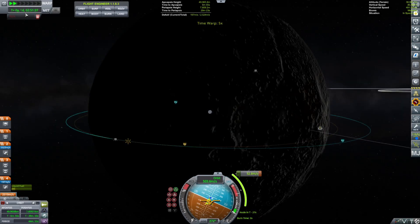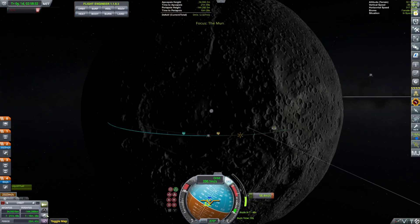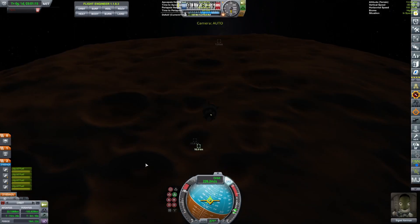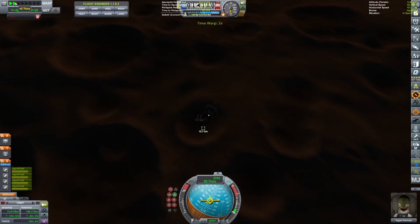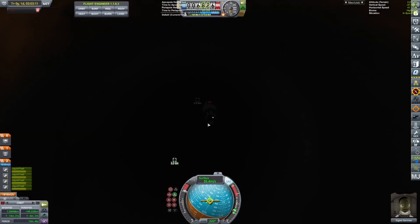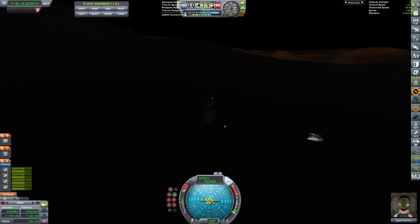I got really worried we were going to run out of fuel — like you have no clue. So here we go. I have to jettison the next part and then start landing on what I'm going to use as the ascent engine. This is the thing that also has the landing legs, but it's not exactly what I wanted to be using for the landing engine just yet. But we'll be fine.